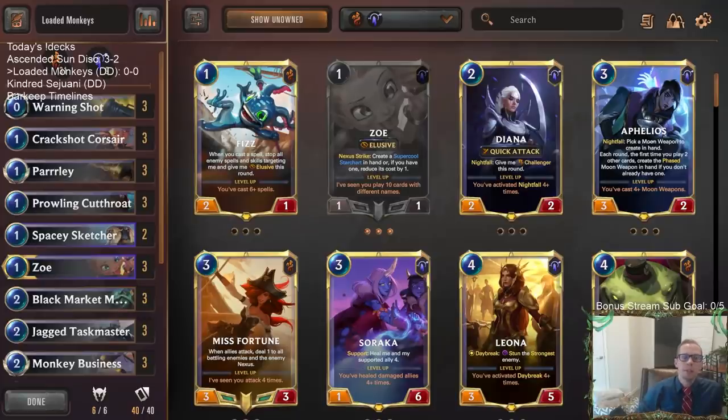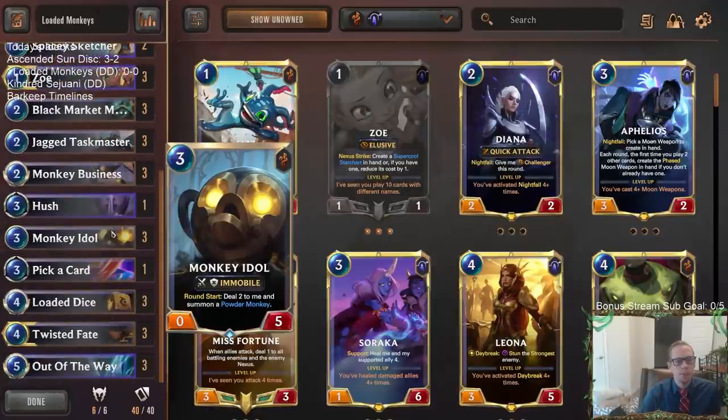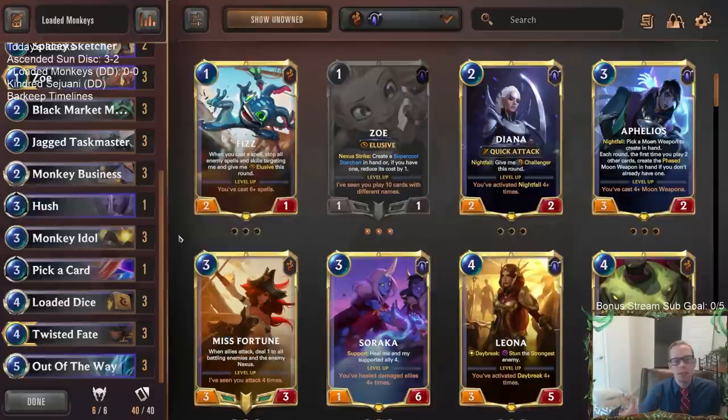Welcome everybody in Twitch chat and on YouTube for some Loaded Monkeys. Y'all may remember this deck from meme tier day a few weeks ago — it was a ton of fun to play and looked really strong. We're gonna be back at it over in ranked. I had two different donations to play very similar donation decks with Zoe, Twisted Fate, Loaded Dice, and Out of the Way, so I'm just combining them and going back to the deck we were playing.